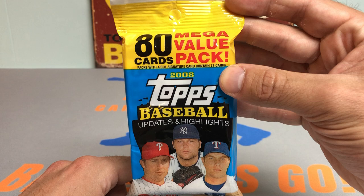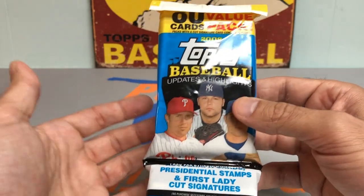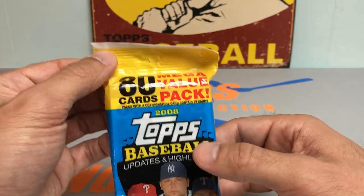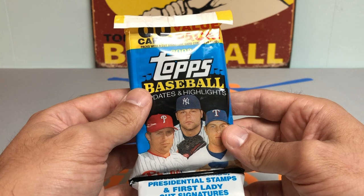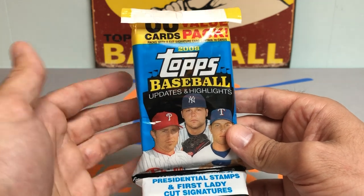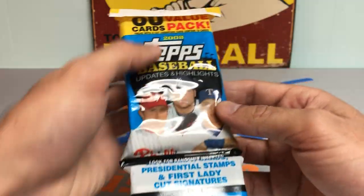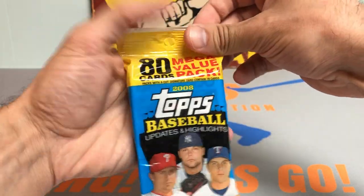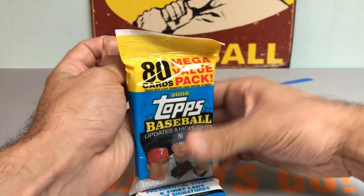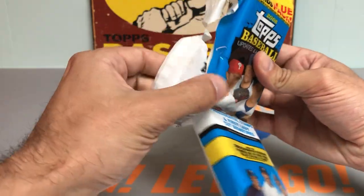Going to rip into one of them today. Hoping for the Clayton Kershaw Rookie Card, obviously. It's going to be tough, but just happy to have the opportunity to open up one of these packs — never did back in the day, at least to my knowledge. They also have a Max Scherzer potentially in this, his Rookie Card as well. So let's get into this 2008 Topps Update Baseball. Let's get ripping.